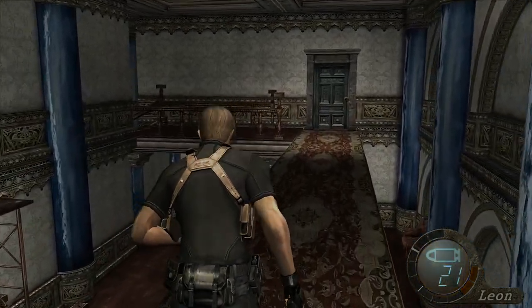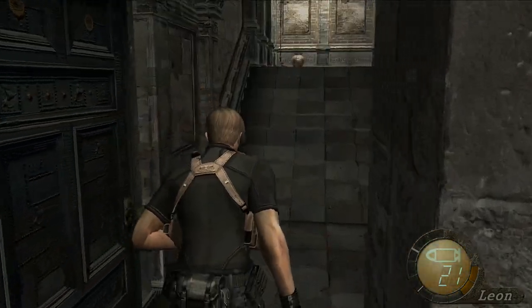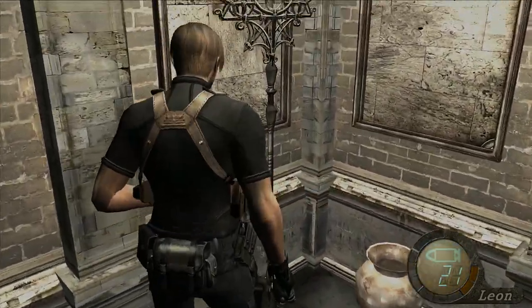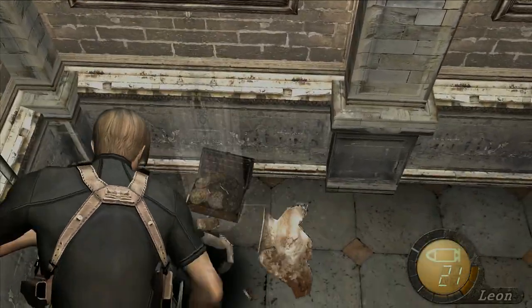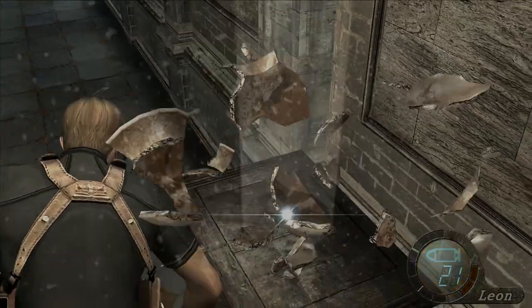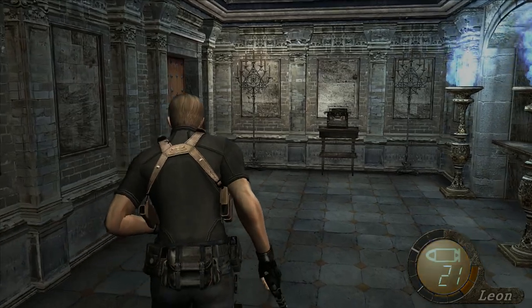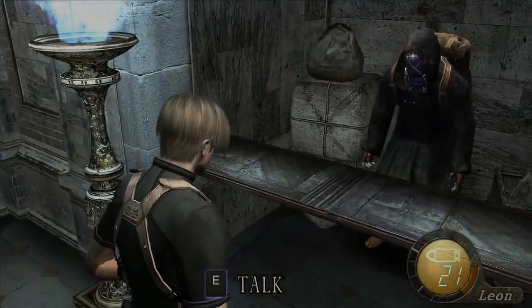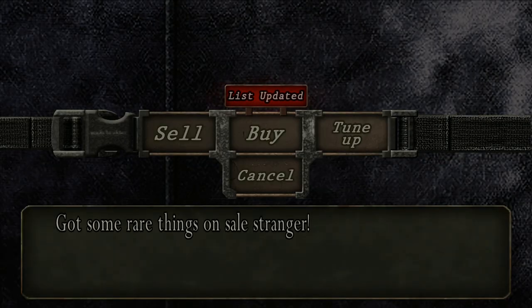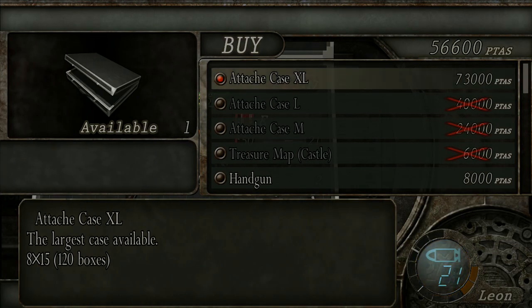We'll hopefully be able to save the game as well. Oh wait - this is all connected! Wasn't expecting that. There's a typewriter right at the end of this corridor, which makes me somewhat nervous because it looks kind of dangerous. Though we haven't really encountered any traps or quick time events in ages. 'Got something new to buy' - what the hell? An even bigger case? I didn't even know that was an option!